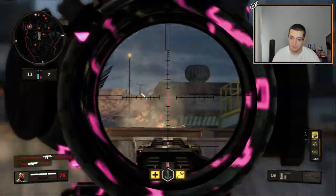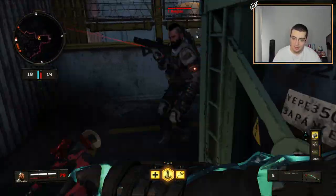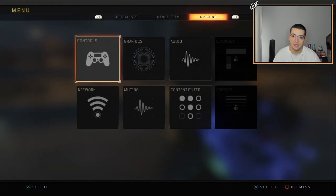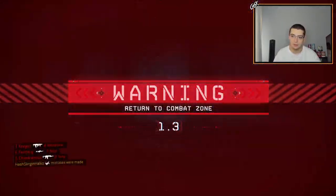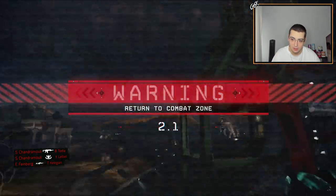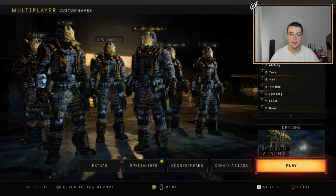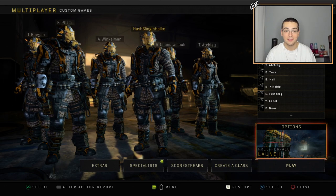I'm actually in the lead this game so maybe I'll have a chance to go for some trick shot attempts. I realize I'm not on my trick shotting sensitivity — 12 is definitely not it. There are so many bots lined up right here, I swear if I was good at BO4 I'd have the craziest combo. But I'm not good at BO4, so I don't. I choke the last — that was a trash attempt, let's pretend you guys didn't see that.